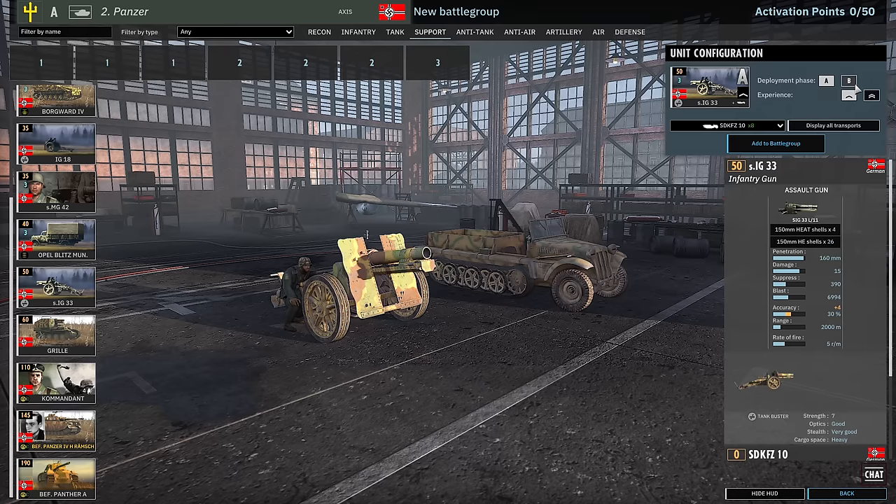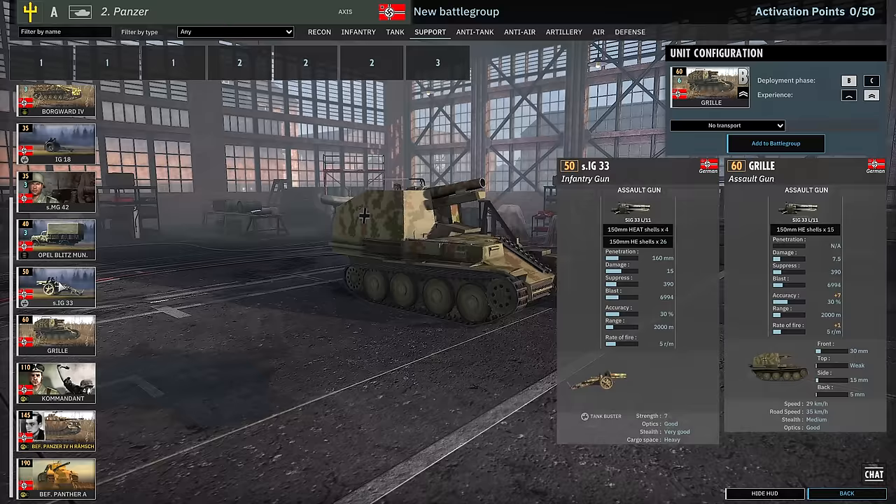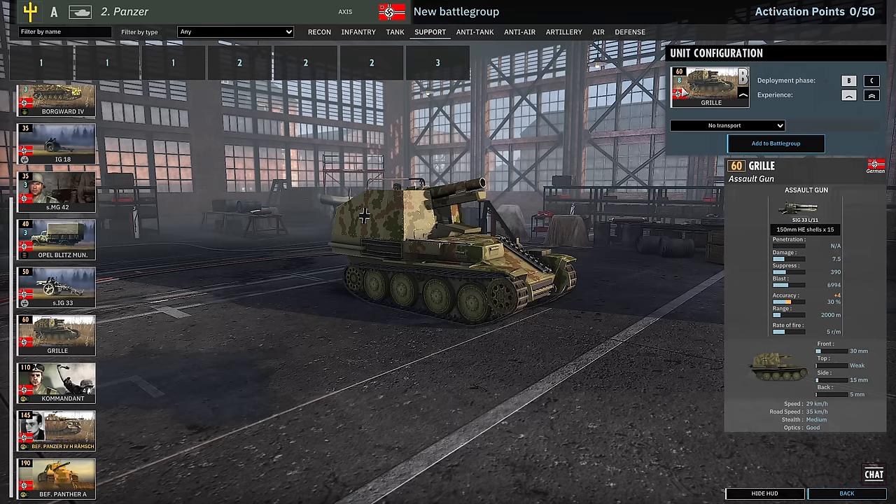There are three cards of Opel Blitz available. The IG-18 is also available in this division — 3 in A, 6 in B. You usually wouldn't vet these, but in phase A I'd be tempted since you can get them up to 2-Vet and push rate of fire up to 6 rounds per minute — though that's maybe not a huge enough increase to be worth it.